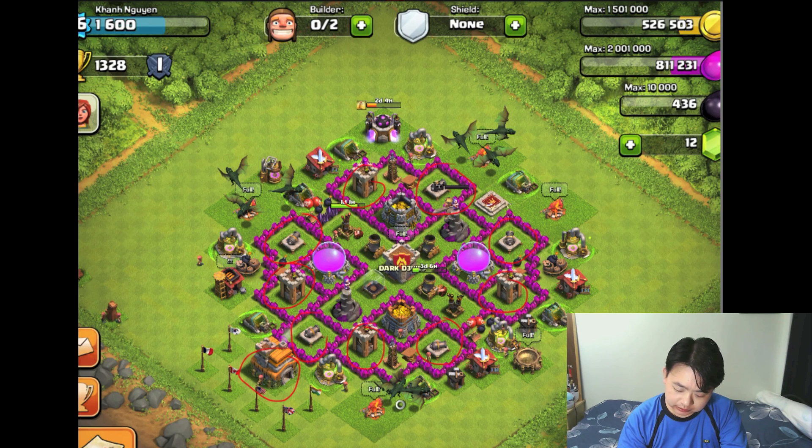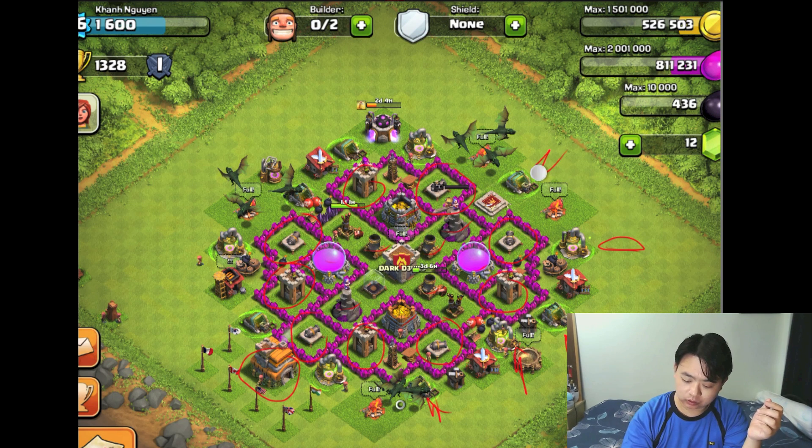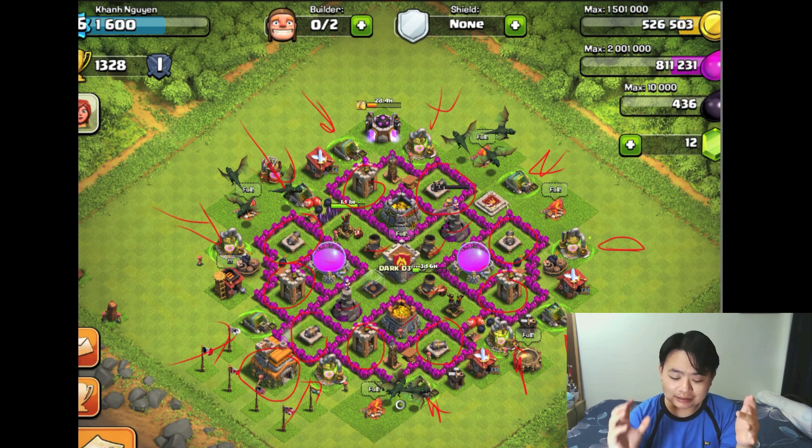You can see very clearly the cannons are in a very perfect pentagon shape. The archer towers — there are four of them — are almost in a square formation. The mortars are in a triangle formation, which is fine. In the center, you have alternating elixir collectors and gold mines, which appears to follow previous advice about intersecting non-resource buildings between storages.